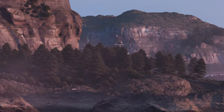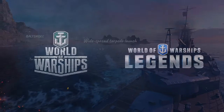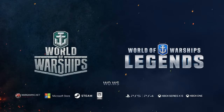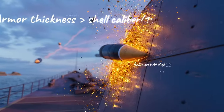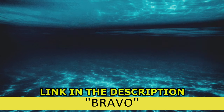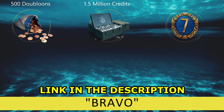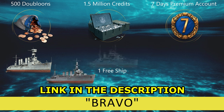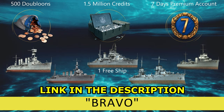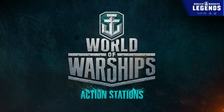World of Warships is also a fantastic archive of historical and technical data on these beautiful warships, and it's available on consoles too. Check out the links in the description and use the promo code BRAVO to get a huge starter pack: 500 doubloons, 1.5 million credits, seven days of premium account time, and one free ship choice after completing 15 battles — options include USS Phoenix, Japanese cruiser Kuma, French battleship Courbet, Italian battleship Dante Alighieri, and HMS Wakeful.